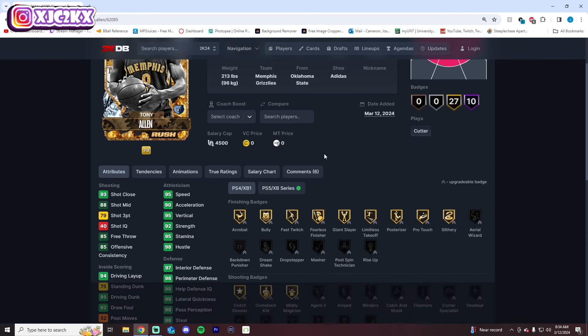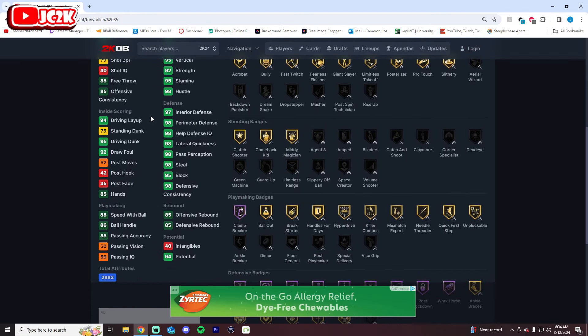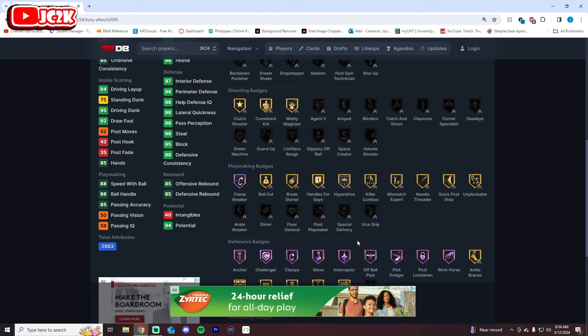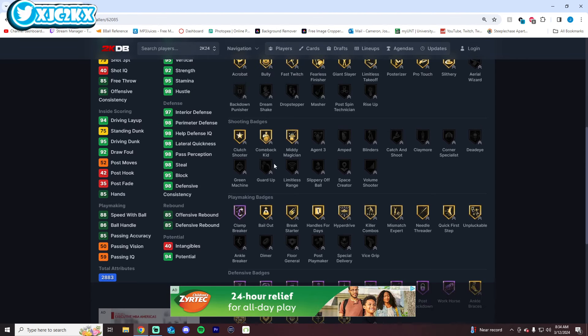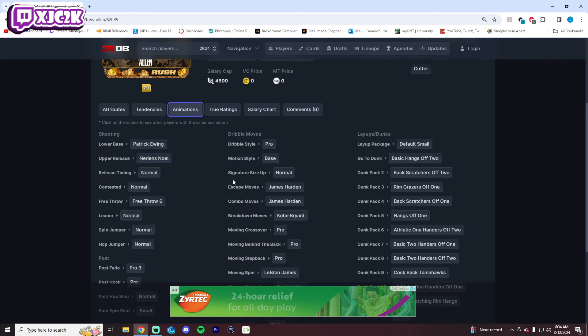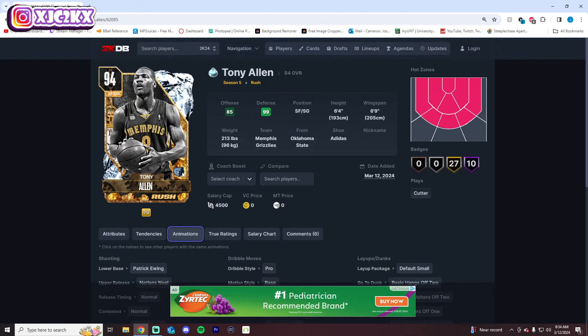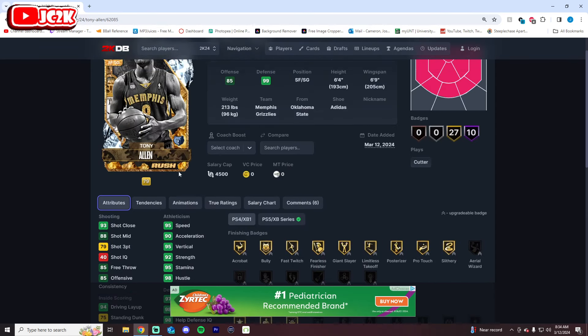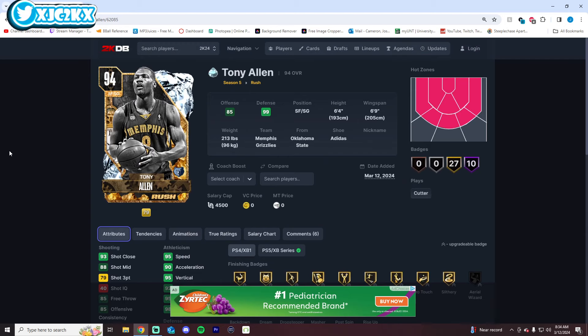Tony Allen is probably not a very good card. He does have 95 speed and 95 driving dunk with amazing defense — they did kind of soup him up a little bit. But he's definitely still not the most complete card, especially because he's so limited as a shooter and his release isn't good either. At the two, that is a huge liability. That lack of size and lack of shooting ability is a real big issue. Yes, he's a super great athlete and an incredible defender, but that in and of itself is not enough to justify a spot on a team. This Tony Allen card honestly doesn't look all that good at all.